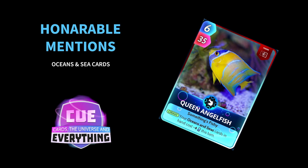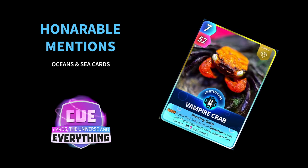Also getting an honourable mention is the Queen Anglefish. Your Oceans and Sea cards in hand cost minus 4 this turn — and that's a Fusion card at 6 for 35. Really useful if you are playing an Oceans and Sea deck. And the Vampire Crab: if your deck has 2 or more Crustacean cards, 2 of your opponent's cards wherever they are lose minus 50 until played. Almost put him in the top 10 — he definitely gets an honourable mention.